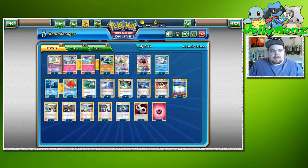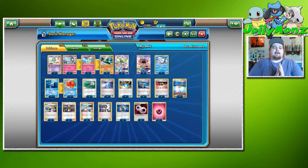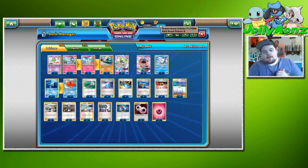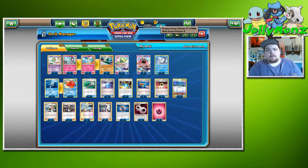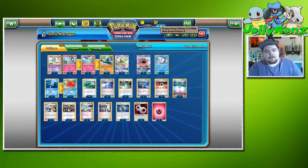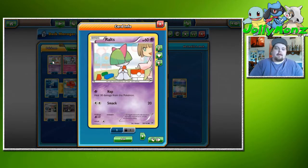We are playing four Ralts — one Psychic Ralts and three Fairy Ralts. The main reason is Registeel: Registeel donks Ralts if you have a poor start, since one Steel does 30 damage times two, so you get knocked out. The Psychic Ralts helps with that. We do have a Psychic weakness, but Espeon GX isn't seeing much play right now, and Garbodor didn't do super well in the last big standard event.